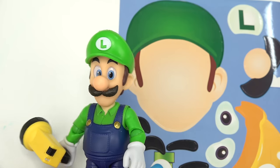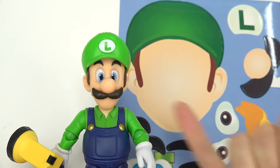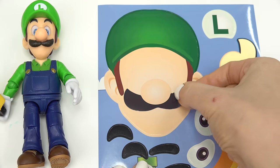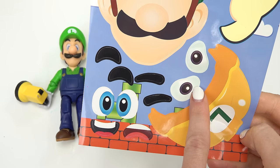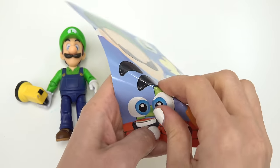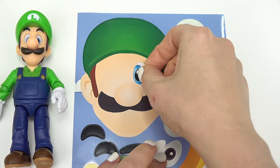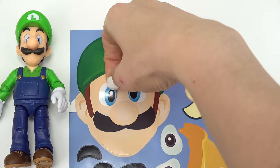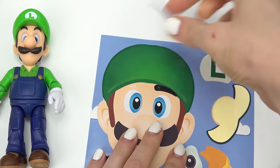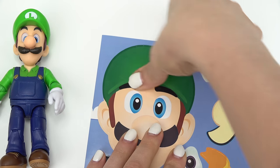Here are Luigi's facial features — he's got a mustache too, let's start with that, put it right in the middle. Look at these googly funky eyes, and then he's got some blue ones too. Let's do these. I didn't realize that Mario and Luigi's eyes are the same.